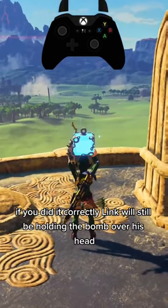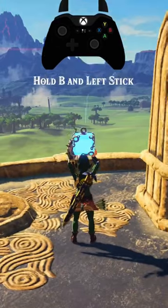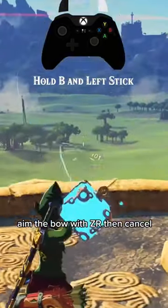If you did it correctly, Link will still be holding the bomb over his head. Aim the bow with ZR, then cancel.